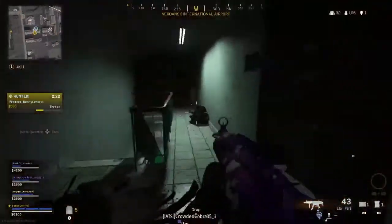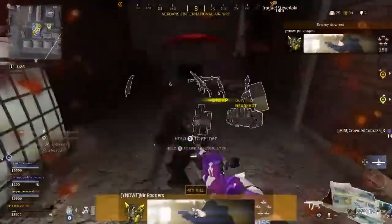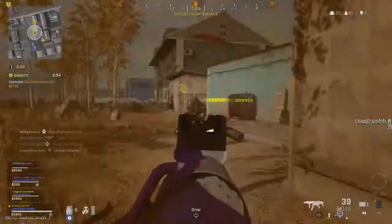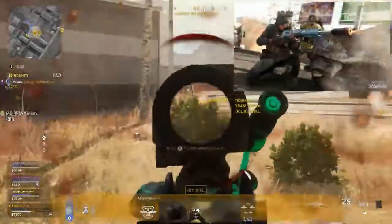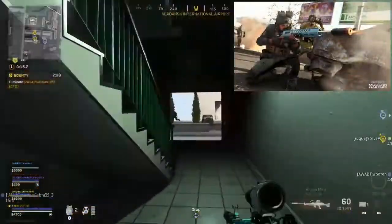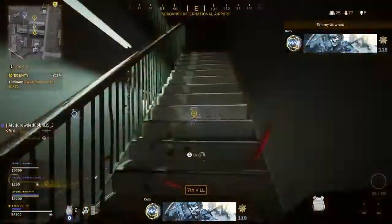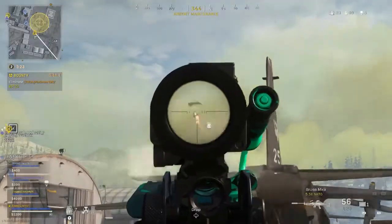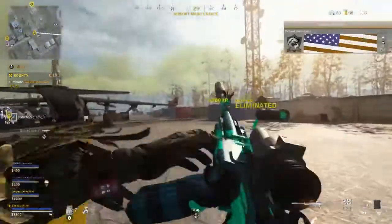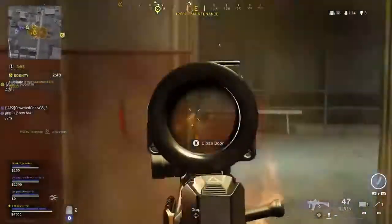Something else I got very excited about is the inclusion of a brand new piece of equipment: the Spotter Scope. It's described as a high-powered scope without the glint. This reusable scope allows you to scan the environment around you and mark enemies without being detected — perfect for scouting ahead. The Spotter Scope is a great tool for operators who want to plan their next move while keeping a low profile.